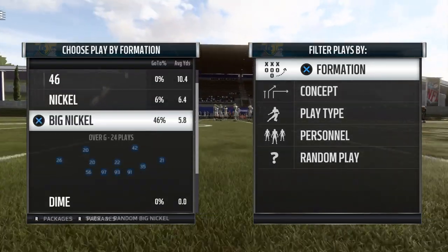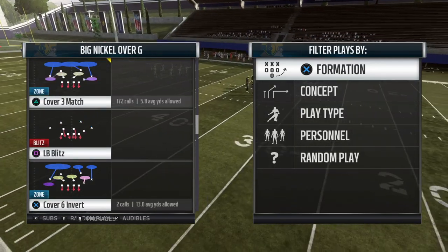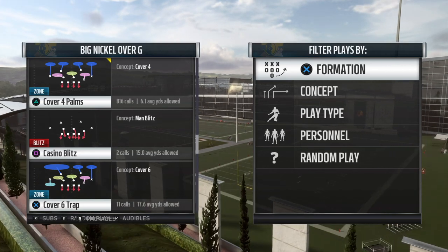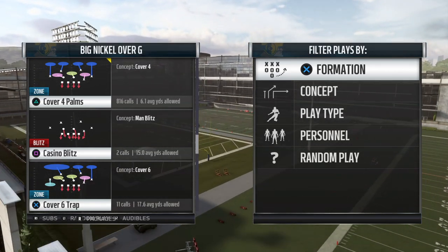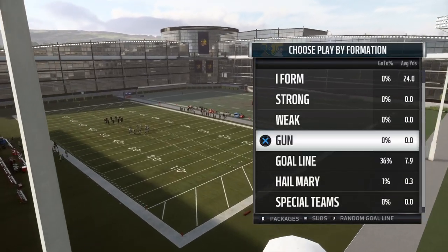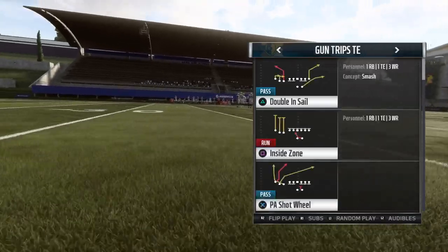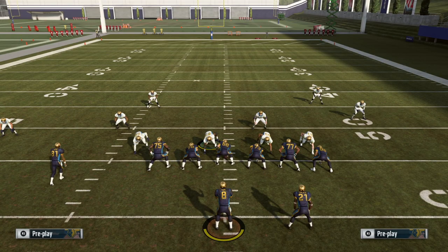We'll come out and demonstrate Cover 4 Palms in the big nickel over G, going into trips tight end for the sake of the meta. Other than the fact that staying static — no matter how good your defense is — will get you beat, there are some issues with Palms quarters that can be exploited. We need to find answers for them without necessarily having to abandon the coverage completely.